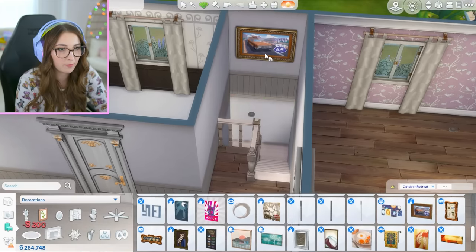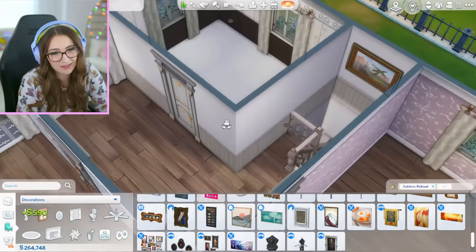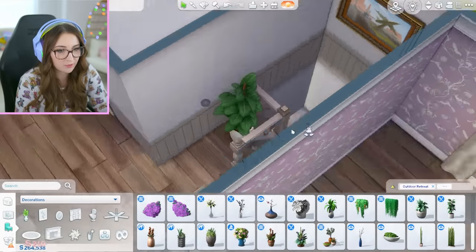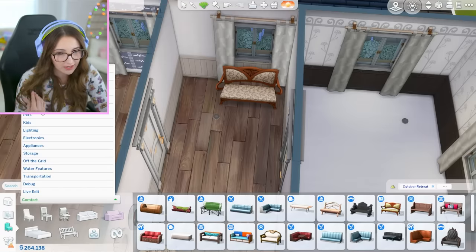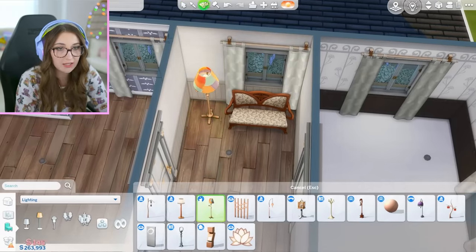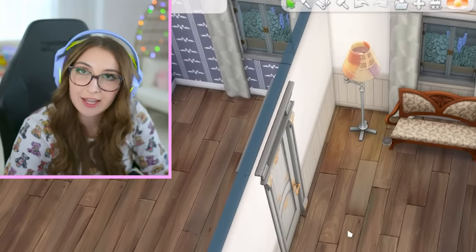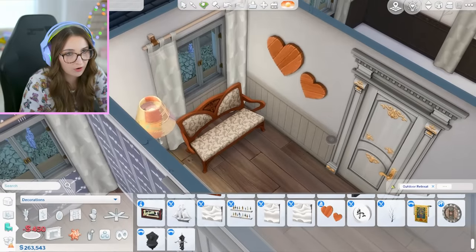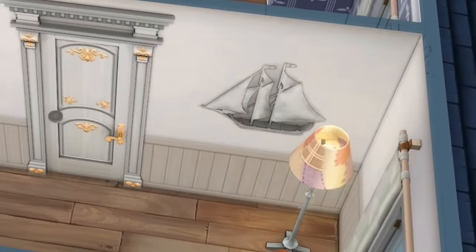I guess I can put a painting up here. I do also have this really long painting, but that's like overkill. I think right here I can just squeeze in a plant. I'm going to put in a loveseat right there and then a lamp. I was going to put a rug there, but I cannot find anything I like. How about some hearts made out of wood? I'm running out of ideas. A boat. All right, I'm done with this.